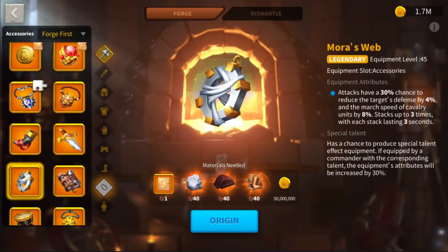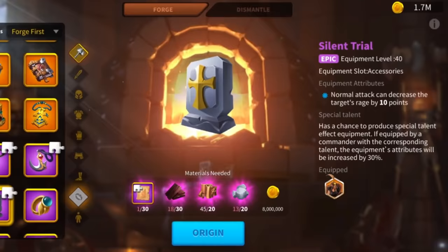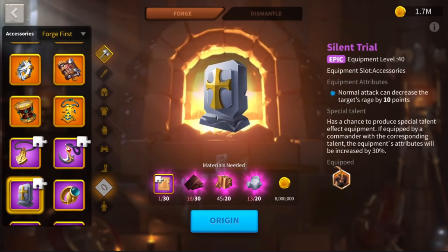Let's now analyze the interesting epic accessories, starting from the Silent Trial. Normal attacks can decrease the target's rage by 10 points. Nothing much to explain except that this item can stack — if you swarm a structure with 5 of those, each turn the rage will be reduced by 50 points (10 for each Silent Trial).